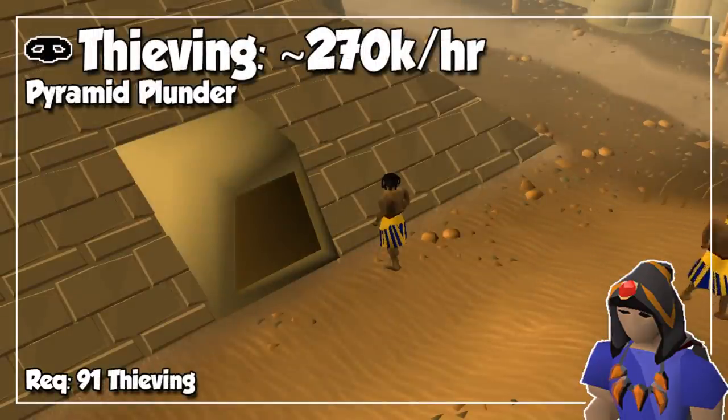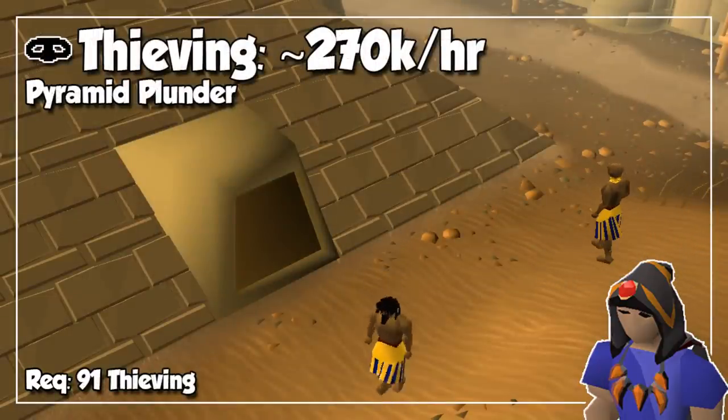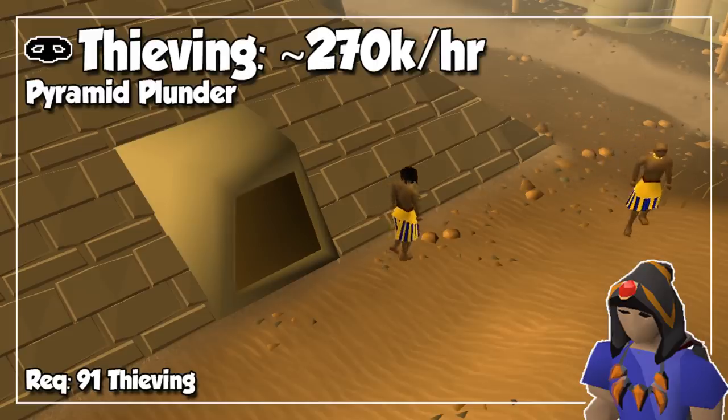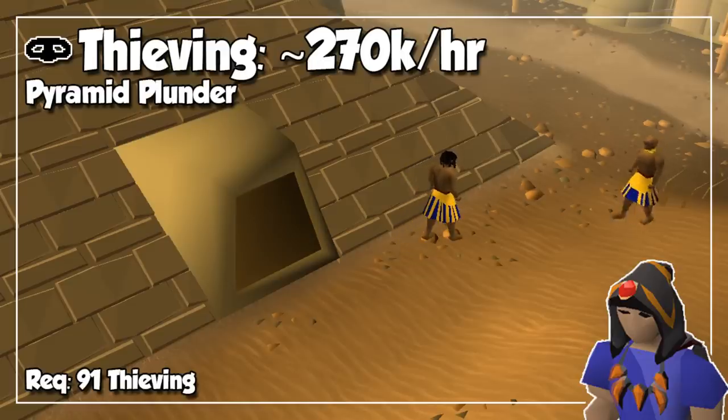Coming up, we have Thieving, and the best method is Pyramid Plunder. At level 91, you have access to the final floor, and by optimising your time inside the pyramid, and with good RNG, you can get up to 270,000 experience per hour, which is way better than any other popular method like blackjacking, arty knights, the sorcerer's garden, and much more. However, this method is slightly more click-intensive than other ones, excluding blackjacking of course.